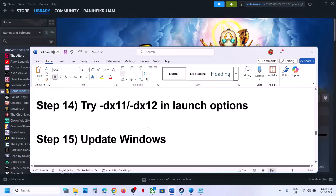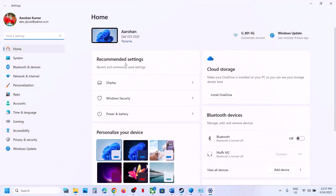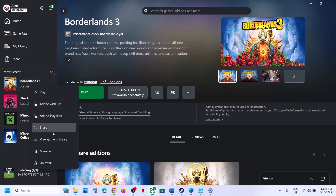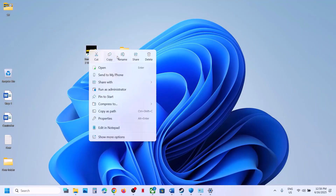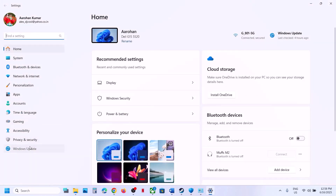The next step is to update Windows to the latest version. Open Windows Settings and go to Windows Update or Update & Security, then click Check for Updates. Also, for Game Pass users who want to run the game as administrator, right-click the game, go to Manage, click Create Desktop Shortcut, then right-click the shortcut on the desktop and select Run as Administrator.